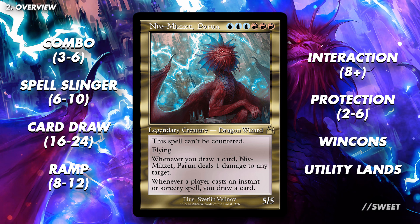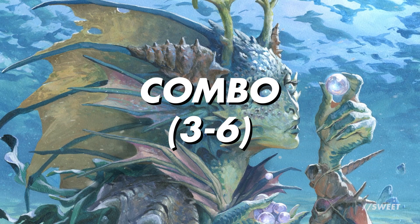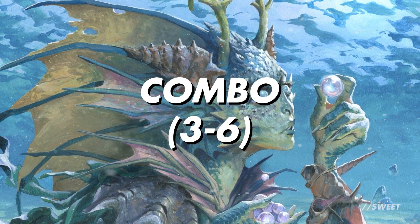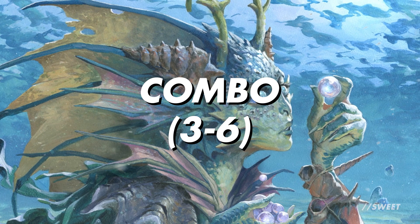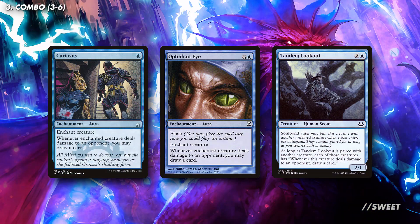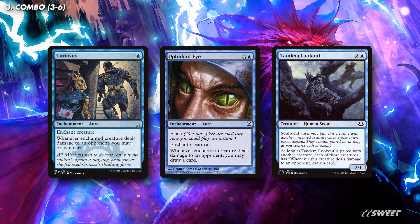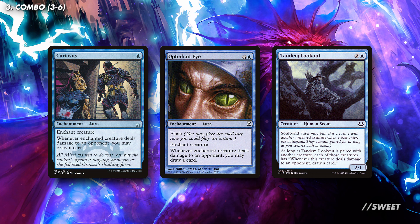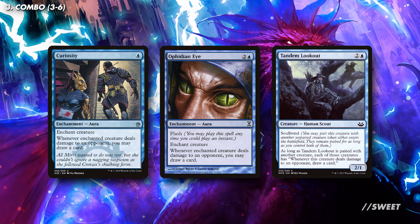Please give the video a like if you found it helpful. Normally we save how to win with the deck towards the end of the video, but a lot of the reasons people are here are because of the combo potential of Niv-Mizzet. As we've gone over, Niv's top ability pings any target whenever we draw a card. So if we combine that with abilities that make it so that whenever Niv deals damage to a player we draw a card, that's a combo.